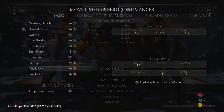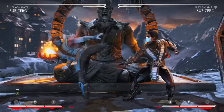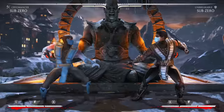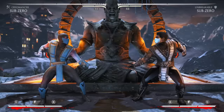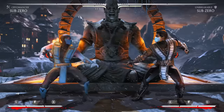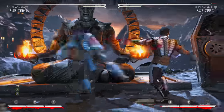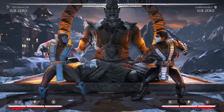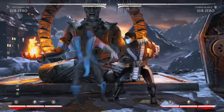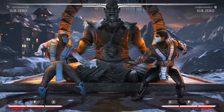Forward 4 leads into forward 2-1+3, which in Cryomancer is one of the best strings. His forward 3 is a 9-frame mid that leads into forward 3-3 for a safe combo. You can special-cancel the second hit of forward 3-3 but not the last hit — only cancel on the second hit. A 9-frame mid is very fast and very good.